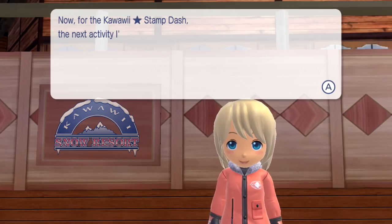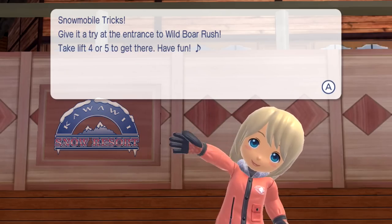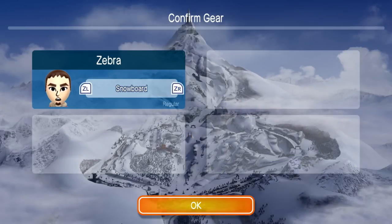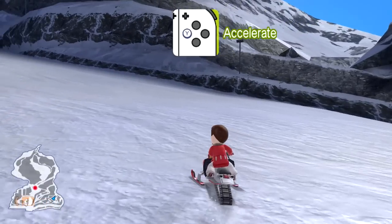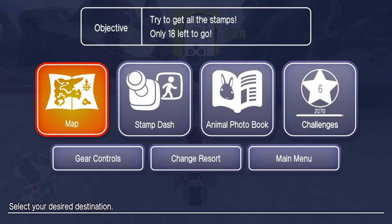Now for the Kawaii Stamp Dash, the next activity I'd recommend is snowmobile tricks. Give it a try at the entrance to Wild Boar Rush. Take lift four or five to get there. Have fun! Let's try snowmobile. I don't know why it says the snowboard is regular - then why doesn't it give us a snowboard to start? We got to go around. That's what's nice about this.